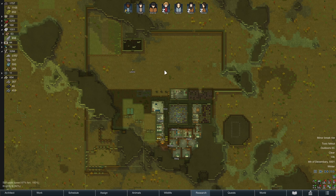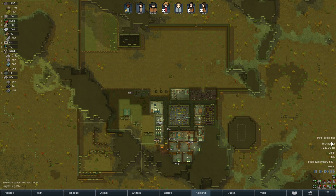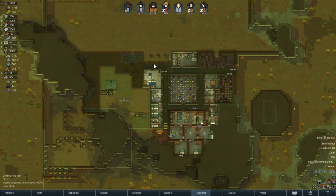Hey folks, Quilleteen here, and welcome to another episode of Let's Play RimWorld. It is a vanilla run with no expansions, no DLC, and everything has that lovely, sickly, greenish hue of Toxic Fallout. We're five days in, and no end in sight yet.